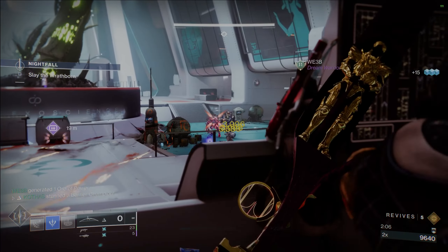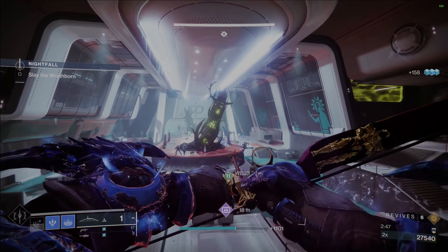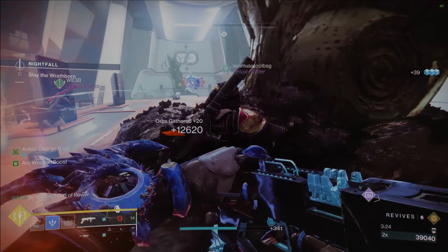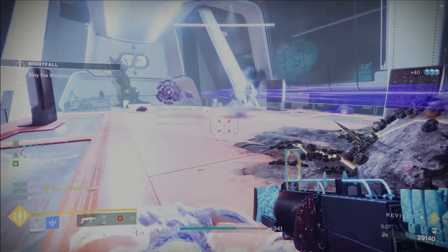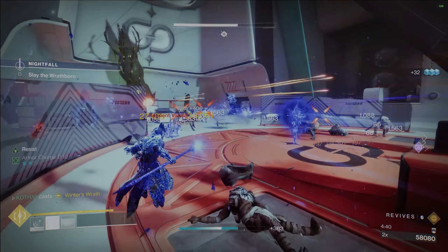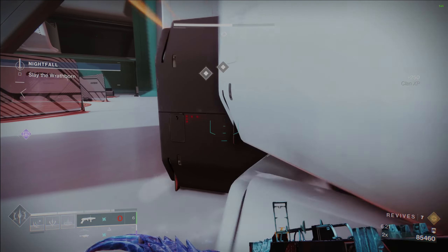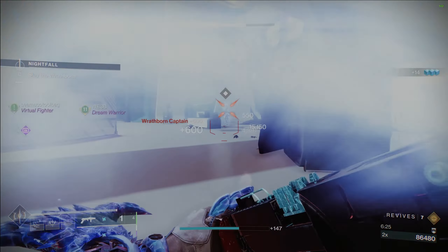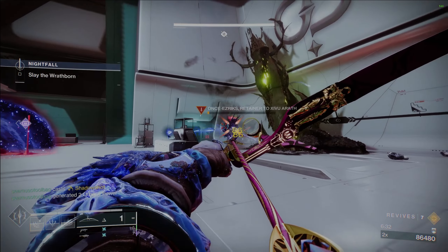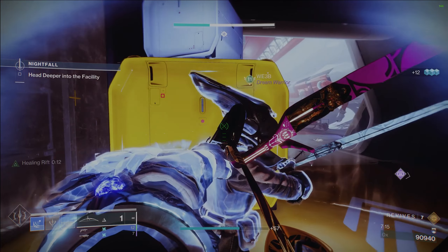For the next big room, just take out the two barrier champions with your Wishenders while hanging back. Very safe. Stasis Warlock, just keep tossing out your turrets — it makes this incredibly easy. When everything is dead, move up just a little bit and pop a well right here. You should have plenty of time to wipe out most of the enemies while in the Well of Radiance, but once it's out, more adds spawn in. I then used my super to freeze and shatter all the lower tier enemies. Everyone else should stay put and hang in that middle area. Feel free to use your Wishender as much as possible. A couple more barrier champions will spawn in but they're not difficult — use your rockets if needed, because your Cenotaph Warlock should be tagging champions to spawn tons of heavy ammo.